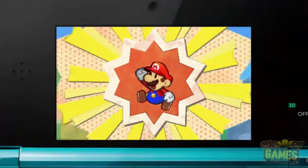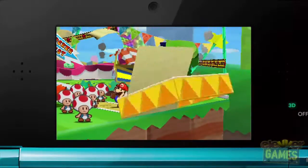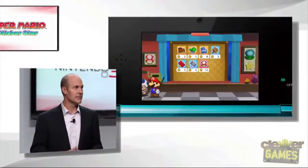Paper Mario himself is evolving, not only due to 3D, but also because of a simple but strategic new element: stickers.